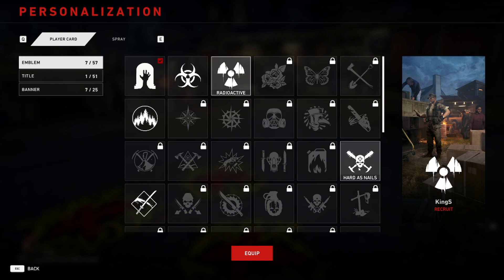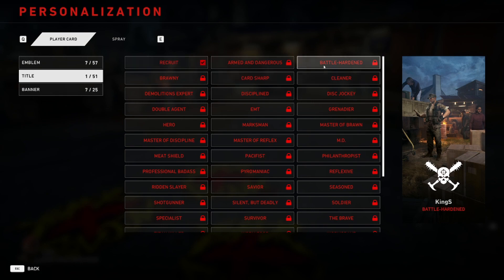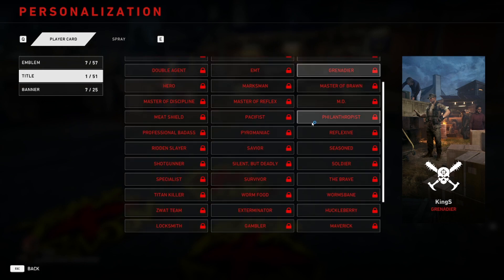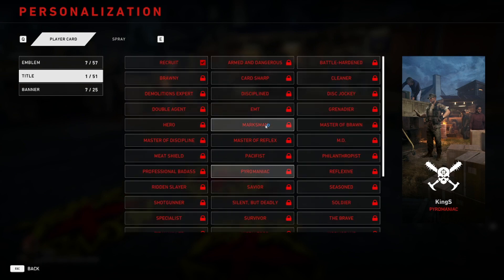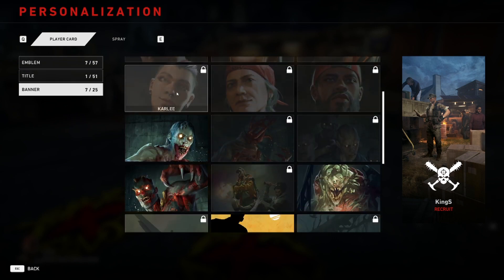I'm going to equip this emblem — I like this one. Moving on to the Title section: none of these have been unlocked for me even after about 25–30 hours of play. I'm not sure how to unlock them — maybe killing a specific count of zombies, specials, or kills with grenades. It seems like titles will be unlocked when the full game is out, so for now the only title available is 'Ace Recruit.'